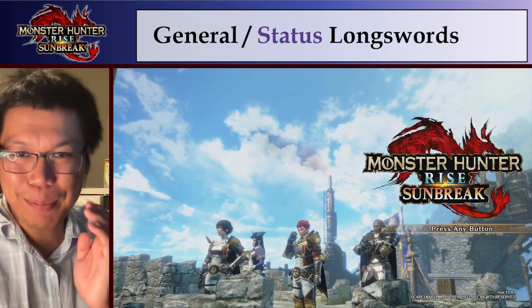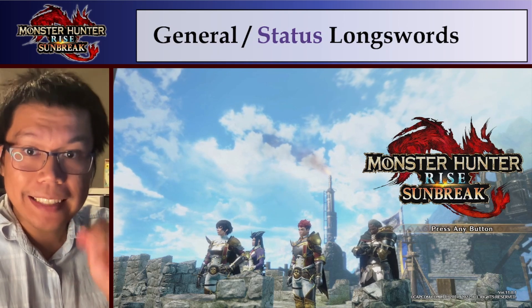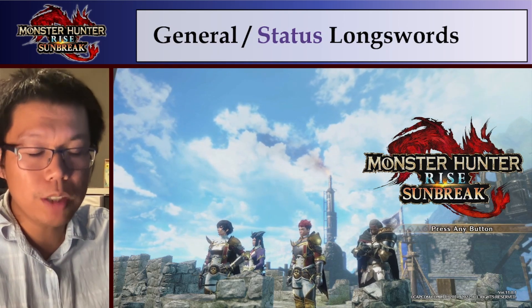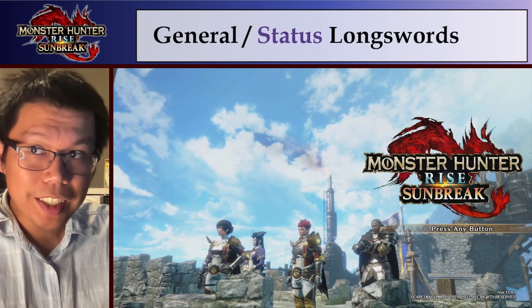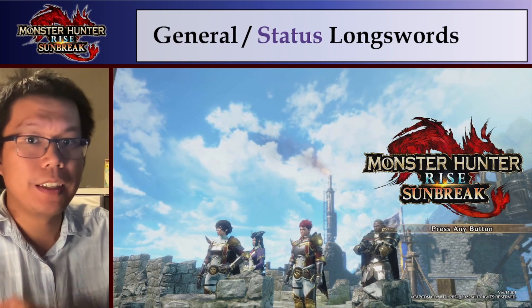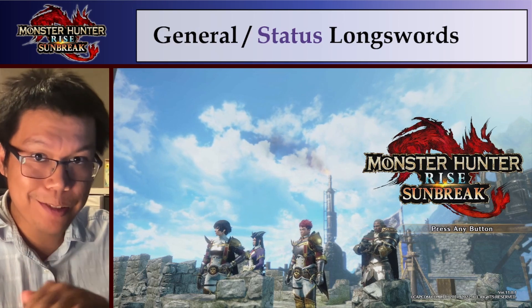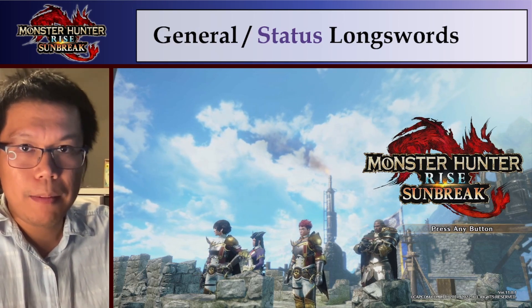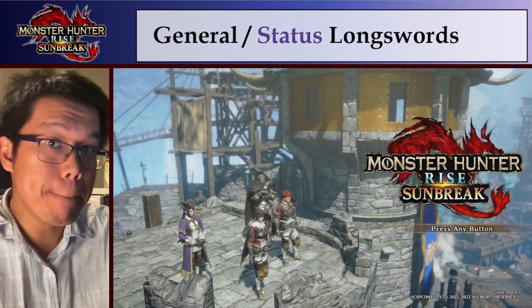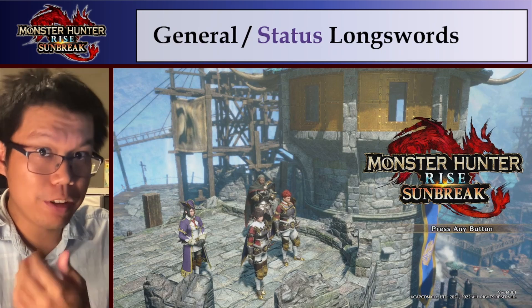Hey everyone, Suntide here. Hope you all are doing well. So today I just finished looking at all these status longswords in Monster Hunter Rise on Break. I reserve title update one. And it's really interesting because they are actually very, very strong. On average, status longswords are going to do way more damage than every other longsword in the game. Against specific monsters, a specific element weapon is probably going to be better. But if you just want to make one weapon, a status longsword is going to be your best bet.